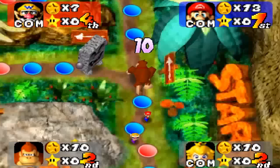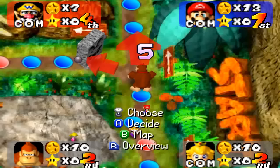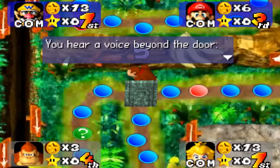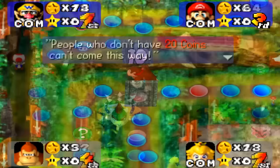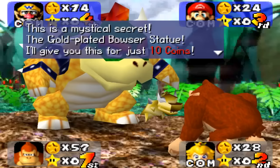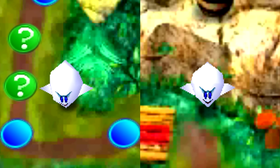Any part of a board where players may have the option to take one path or another is called a junction. This board's junctions function in the form of these Whomps that guard some of the splitting paths. If a player takes the path that a Whomp is not blocking, it'll move to block that path afterwards. If a player wishes to gain access to the path that a Whomp is blocking, then they must pay 10 coins to pass, and the Whomp will continue to block that same path. These are coin stones. Players can only pass if they have 20 coins, otherwise the path being blocked won't be made available to them. If a player passes Bowser on this board, then they'll be forced to purchase a completely useless Bowser statue for 10 coins.